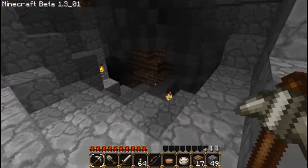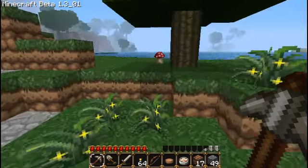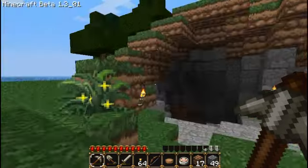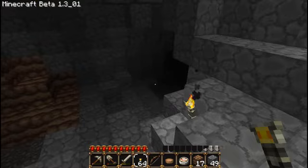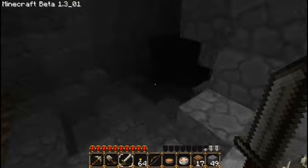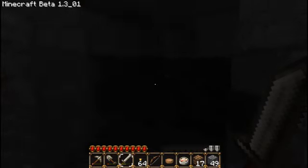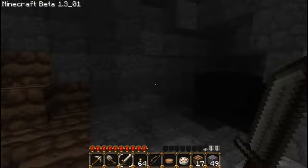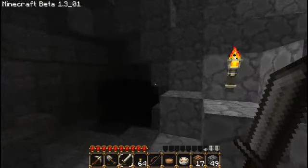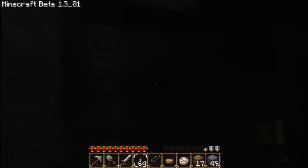I stuck a few torches around. Look — a mushroom. I'll leave that for now. This could be dangerous. It's a way to go. Yes, I know — it's a dark, creepy cave. I get it. Which way to go?